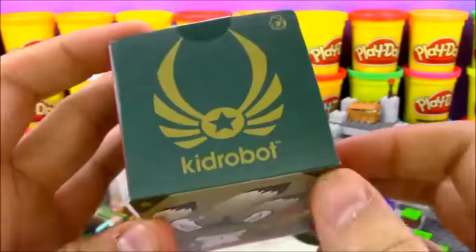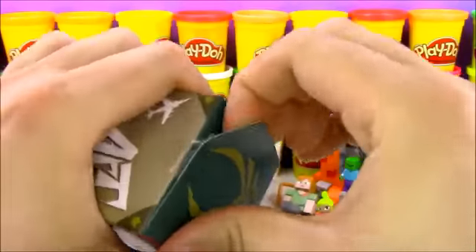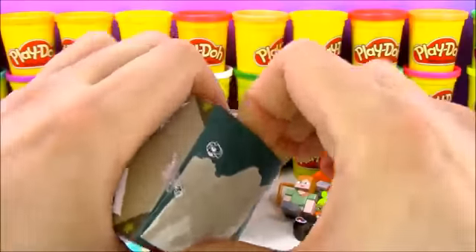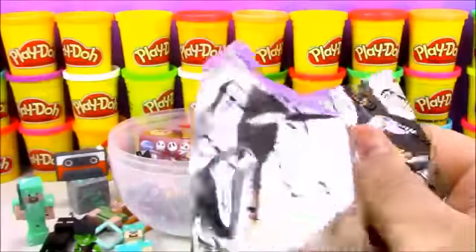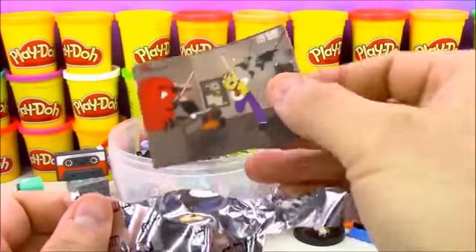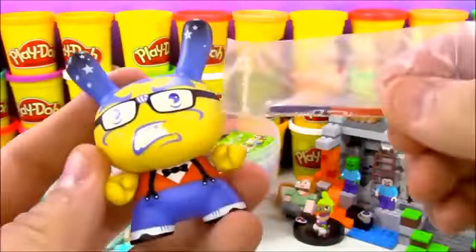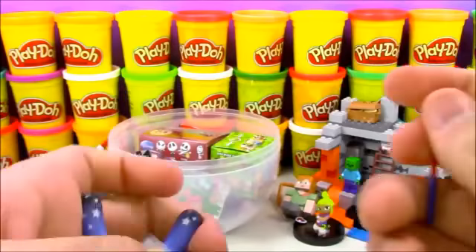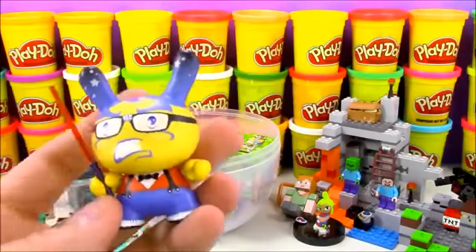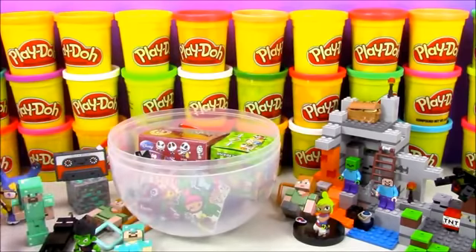Next we're going to open up another blind box — this is Art of War, also from Kid Robot, the same people who do BFFs, but more towards boy stuff about war and battle. Let's see who we get. According to our card, we got the Geek with the Lightsaber — it's Igor Ventura, according to the bottom of the foot. This was actually the first one I got from this series, so to get a double already... oh well. He comes with a lightsaber, geek glasses, stars on his ears, and suspenders. On the back it says Geek Force.